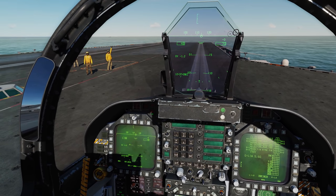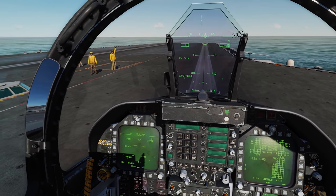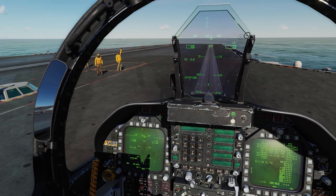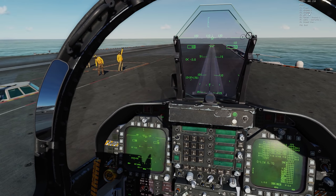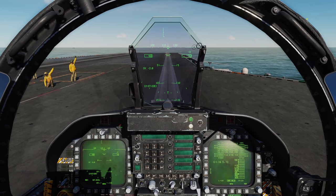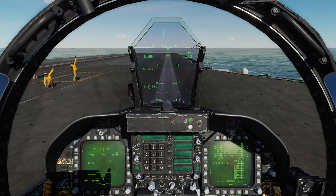The catapult officer or shooter is giving me the run-up signal, so I'm running up the engines. We can either use a key bind in the F-14 or F-18 to salute, or use the communications menu and hit salute — both do the same exact function.